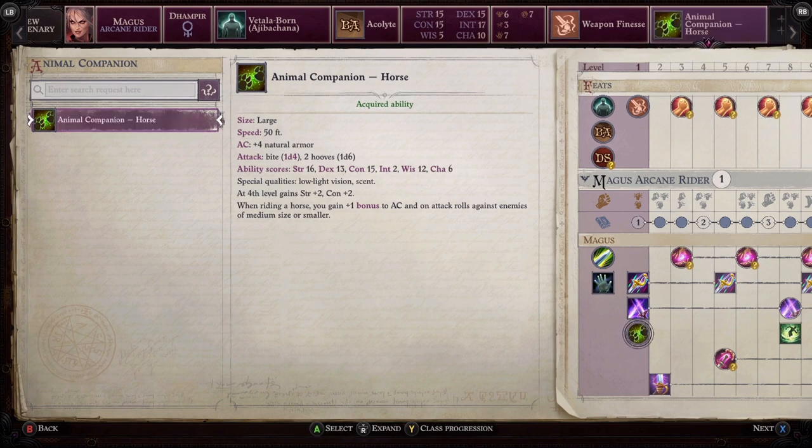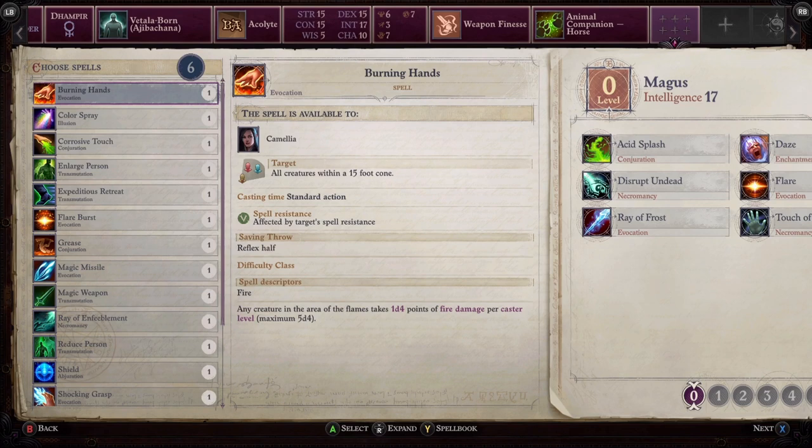After feats, you get to pick your animal companion — and of course that is going to be the horse. It's the only one you have access to at this stage, but as you progress through the game you can boost it up.